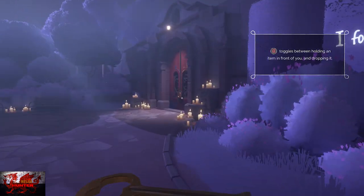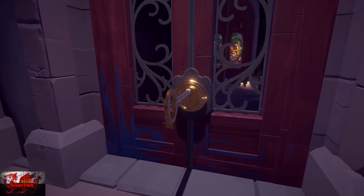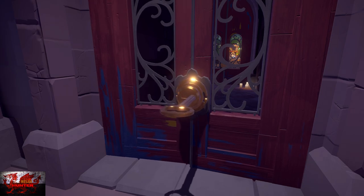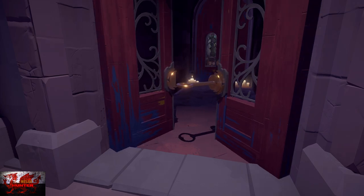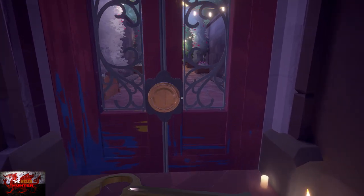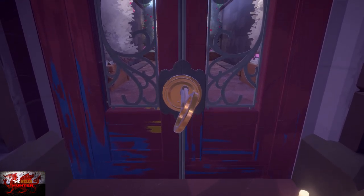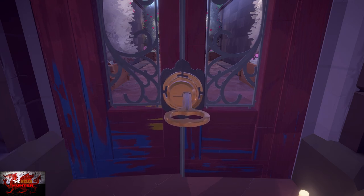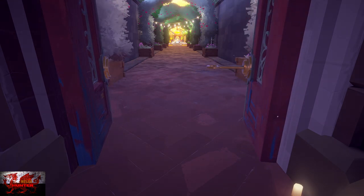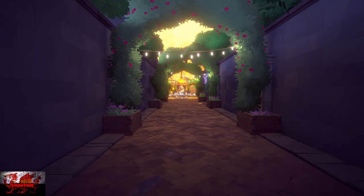Turn around. Now, when you get close to the locked door, you've got to press the B button. That will basically put whatever item you're holding out. So if you want to drop something, you need to press the B button twice. That caught me out a couple of times, especially on the next level. So once that opens up, make sure to grab the key again by pressing the X button. Press the B button to hold it out in front of you, and that will open that one up. And then quickly walk forward.